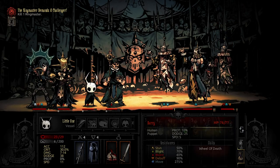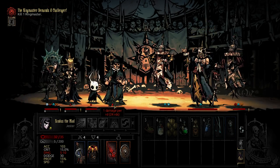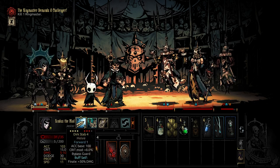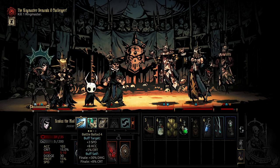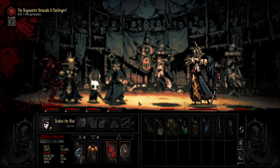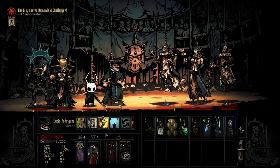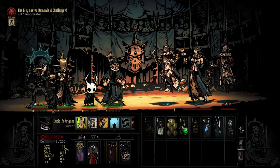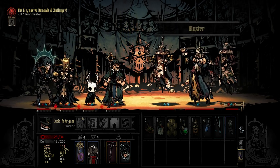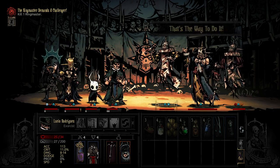Let's do this. The damage we're dealing isn't quite as high as I would have liked. I need to try and get this bleed off of everyone — I really should have thought about that. Stress isn't too bad so far. Let's get this on everyone. Stage Fright — a little annoying, bit more stress. The move resist is bad, the accuracy is not great either. Luckily we can heal from anywhere, so let's see who's on the lowest HP.